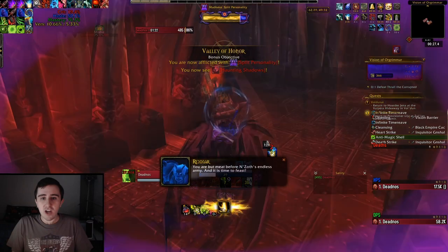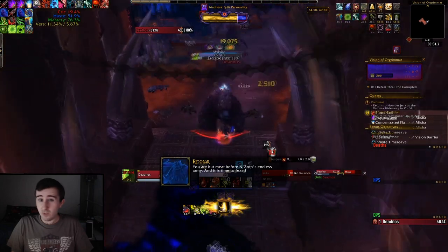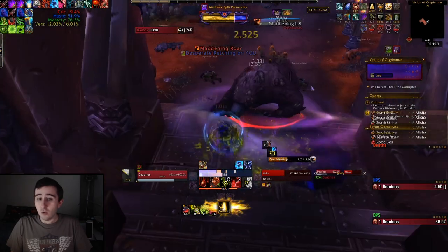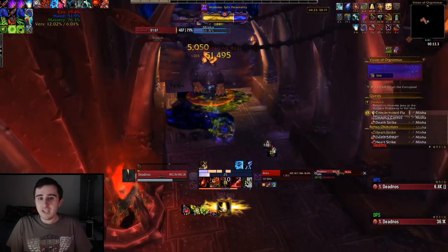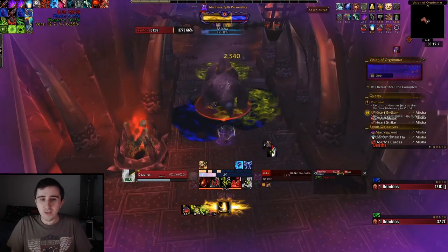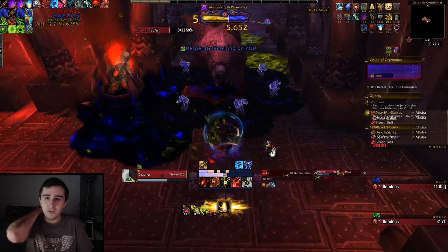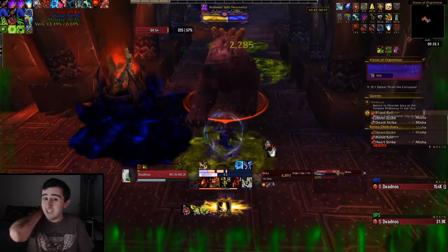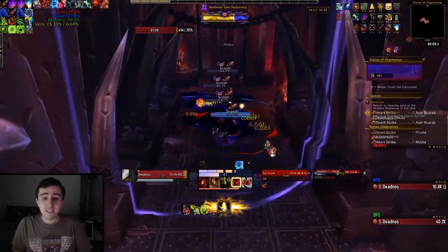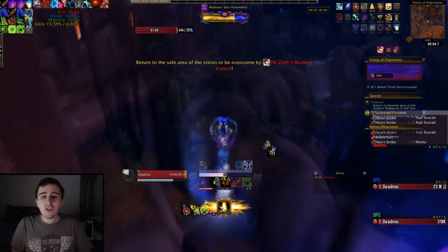We're going now to Rexxar's area, the Valley of Honor. This area can be very deadly. Rexxar itself is probably the biggest challenge when you're playing solo because there are a lot of interrupts on that fight, so you need something with quite a lot of mob control or otherwise save all your offensive cooldowns. Misha — you just want to stand out of the green puddles and away from it when it casts the Roar or else you'll lose a fairly large amount of sanity. The split personality madness and the fear circle spawn are the two active Madnesses in this area this week, though those Madnesses will cycle.